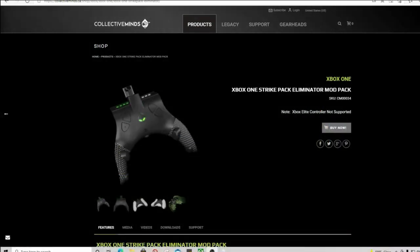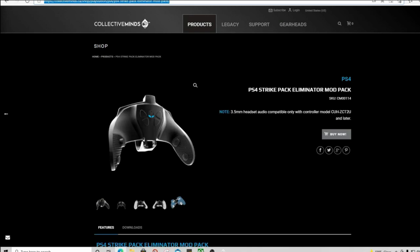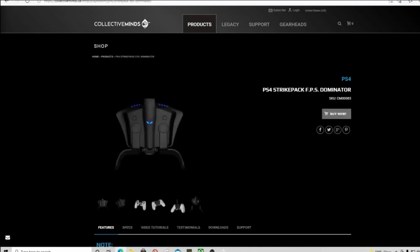I'm going to show you guys everything you need to know to get a lot of VC using this mod. First thing you want to do is get one of the Strike Packs — you can get them online or on Amazon. This one I have is for Xbox, there's also a cheaper Xbox option, and there's one for PS4 as well.